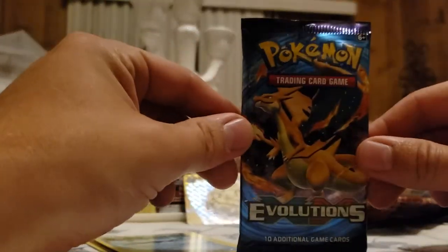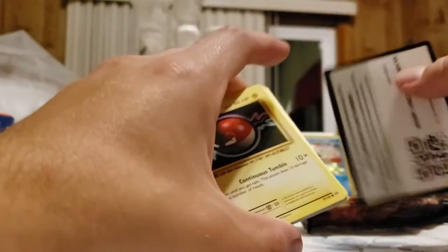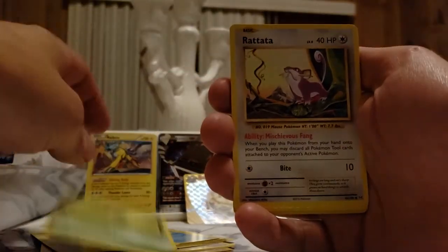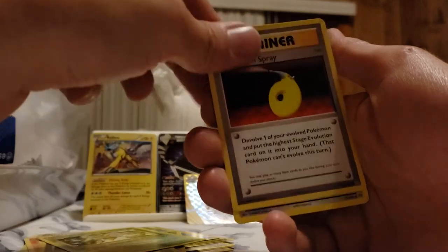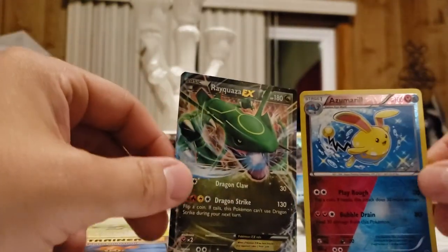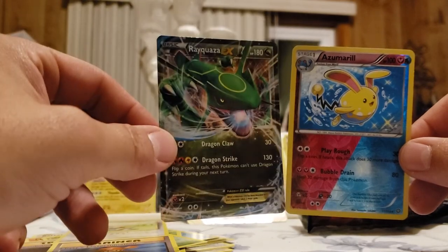Now on to my favorite guy here - the Charizard. Hopefully he'll shine on me and give me some luck, maybe I'll get that reverse holo. That's why I have the lotions baby, let's get it! We got the code, Voltorb, Magnemite, Caterpie, Rattata, Charmander, Rattata, Beedrill. Nothing too crazy, definitely a good pull with that Rayquaza and this Azumarill - probably a rare pull. This one for sure is a great pull, going in the sleeve right after this video.